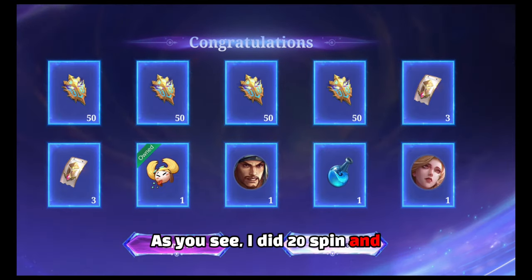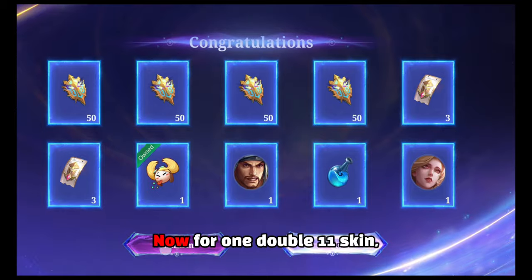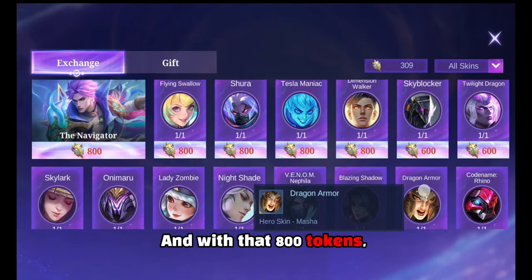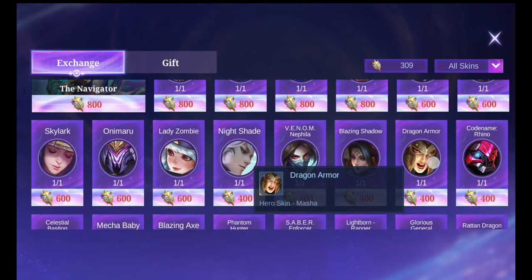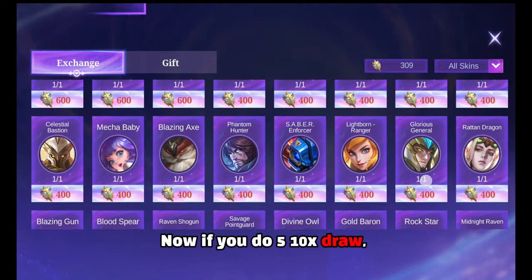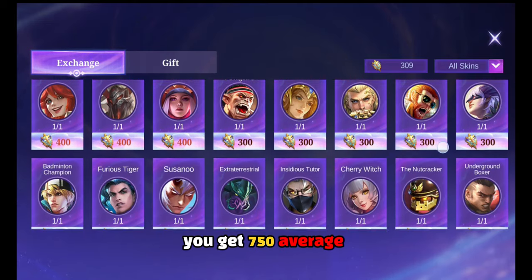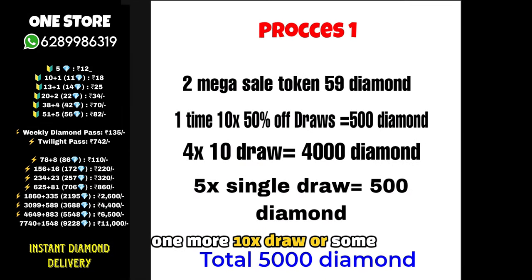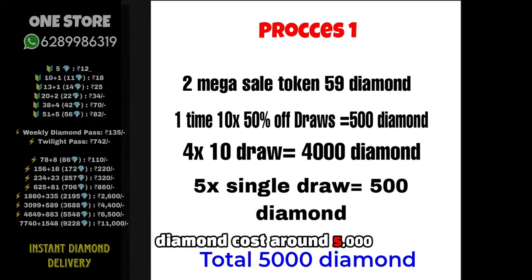As you can see, I did 20 spins and got an average of 150 tokens. Now for one Double 11 skin, you need 800 tokens, and with those 800 tokens you can exchange a skin from the event shop. If you do five 10x draws, you get an average of 750 navigator tokens. For the remaining 50 tokens, do one more 10x draw or some single draws. In this case, your total diamond cost is around 5,000 diamonds.